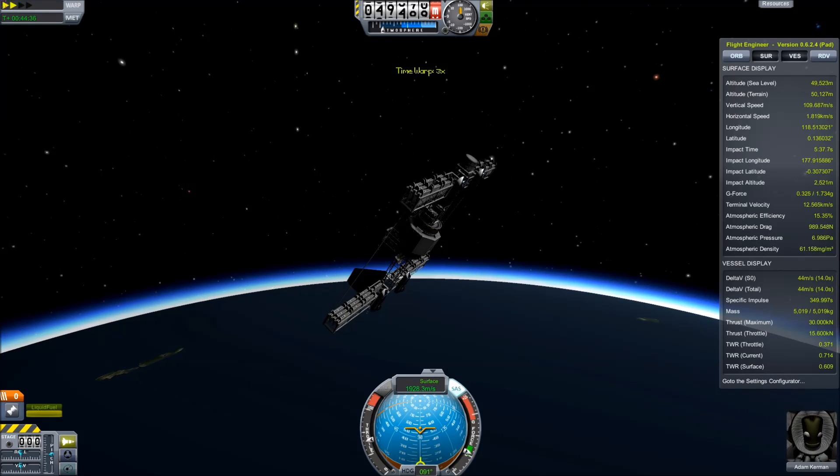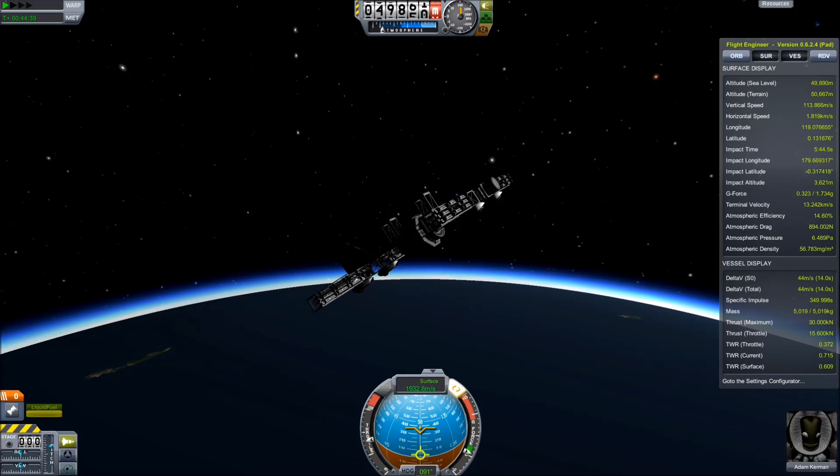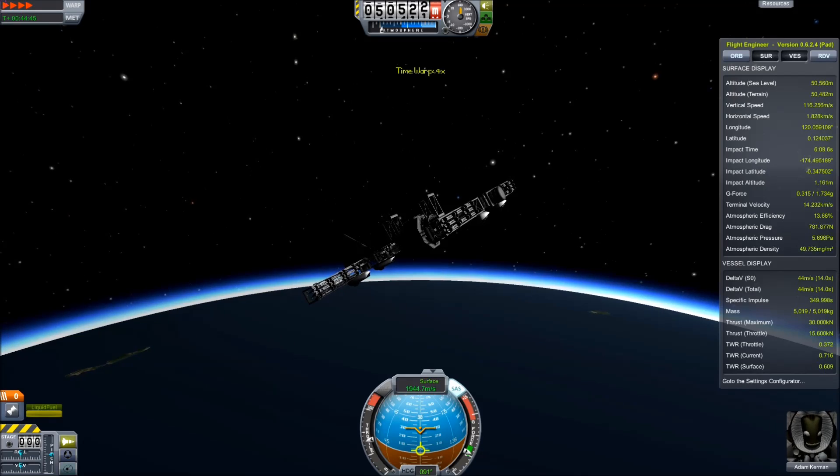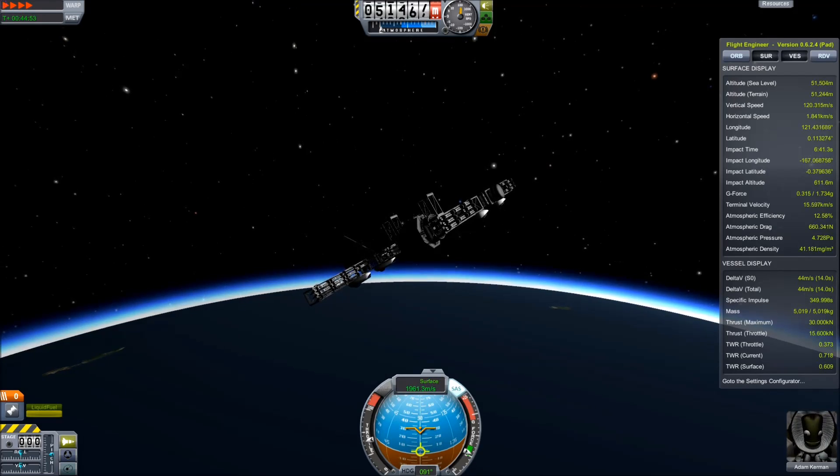To sum up: control surfaces as wings lets you get farther, faster, higher — and is just better than normal. Why is this? It doesn't really make sense. Let's investigate further.